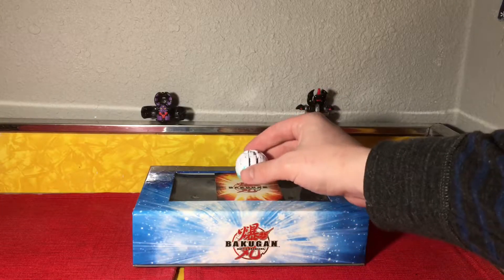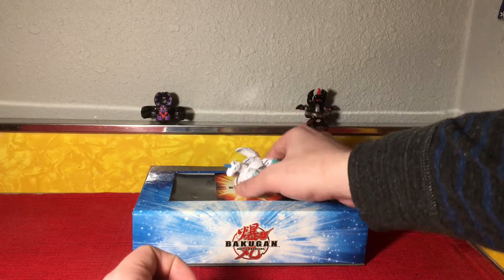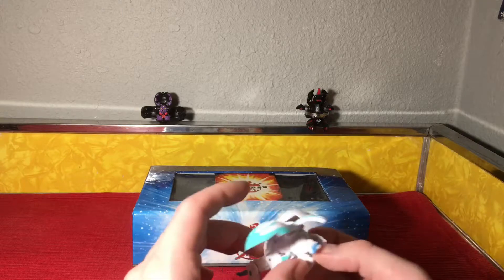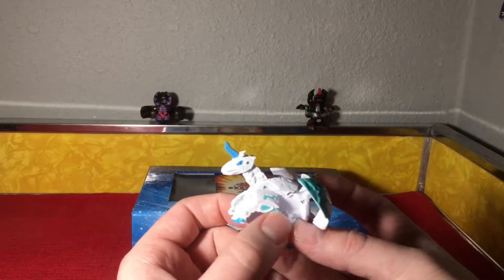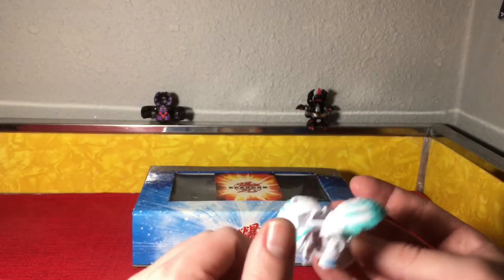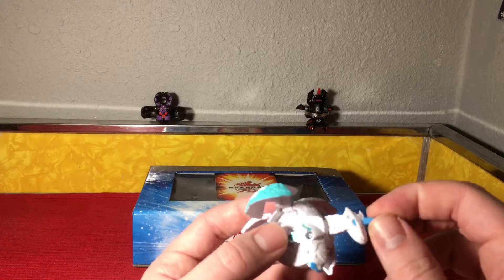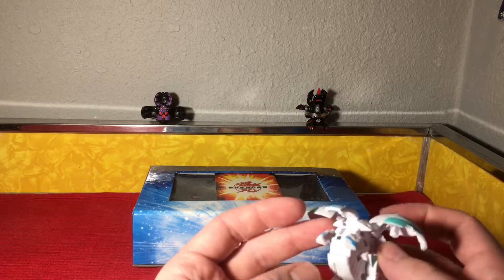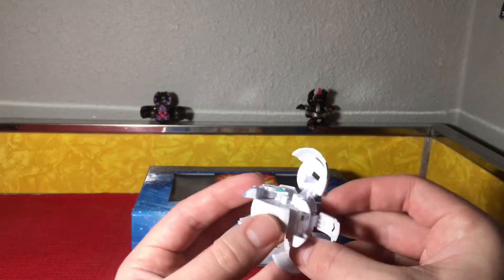Let's pop him open — wow, looking sick! He has zero manual parts. When he pops open you can see little wings on the sides of his legs, which looks awesome; his tail fully extends and his wings pop out really well. He's got a nice baby blue accent for the horn and his eyes. On the back you can see his 500B power stat.